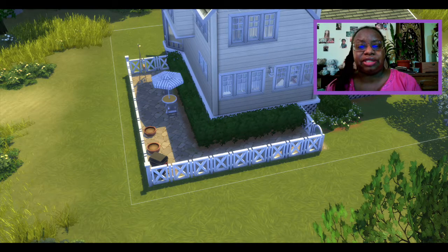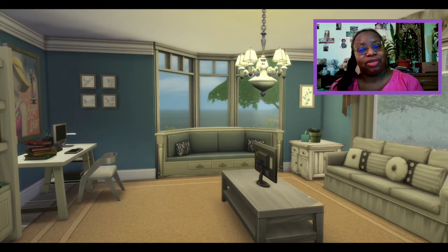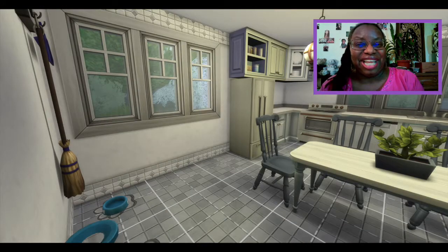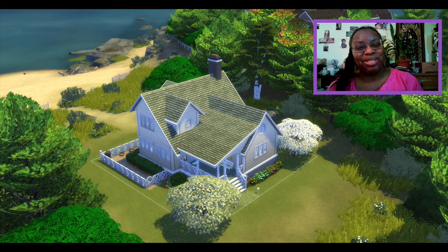This is what it looked like by the time I was done. I did bring the bathroom in so that it's flush with the house, so you have that patio space out back. Now the house has a much cozier feel. I'm much happier with it now than I was when I was done with it. I have uploaded this to the gallery — this one is called Beachside Blissed Out. Go to the gallery, download it, enjoy it with your gameplay. I'm enjoying it. Thank you for watching. I'll see you in the next one.